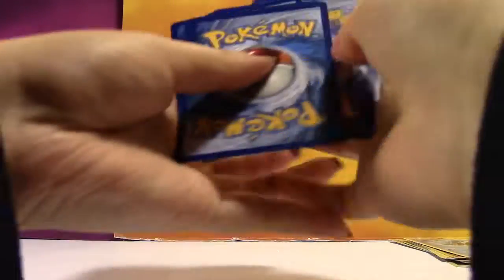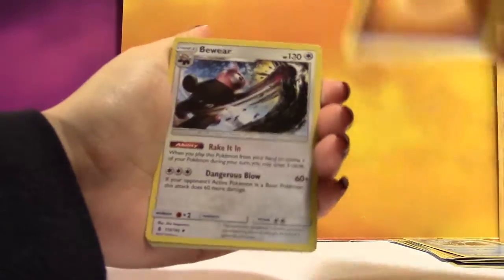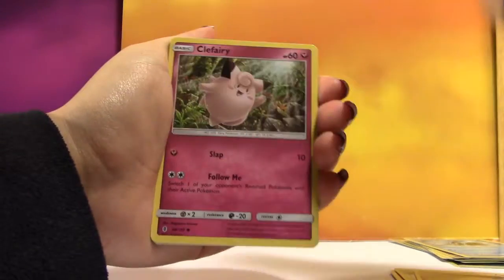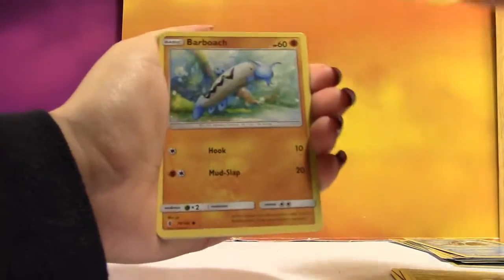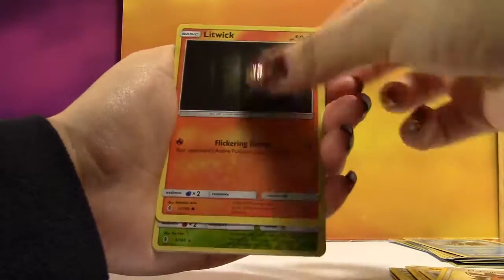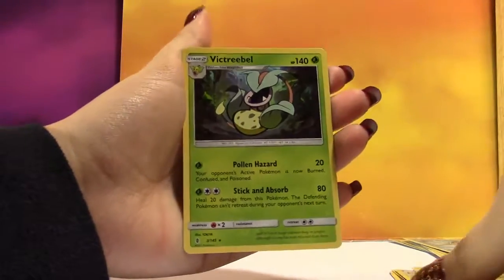Next pack has a Fighting Energy, a Bewear, a Whimsicott, Aether Paradise Conservation Area, Clefairy, Barboach, Carvanha, Fletchling, Litwick, a Reverse Lurantis, and the Rare is a regular Rare Victini.